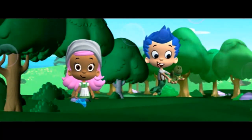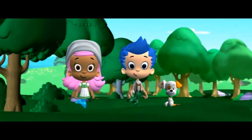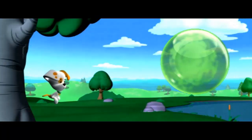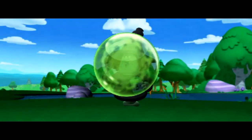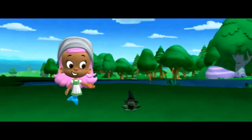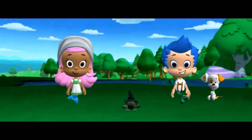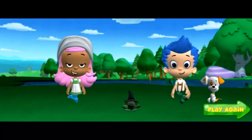Don't worry, boy! We'll turn you back into Bubble Puppy now! It worked! All right! We turned Bubble Puppy back into a puppy! The witch turned herself into a frog — and she likes it! That's what I call a hoppy ending! If you want to go on another fantastic fairytale adventure, click the play again button. If you want to print a fantastic game to color and play, click the print button.